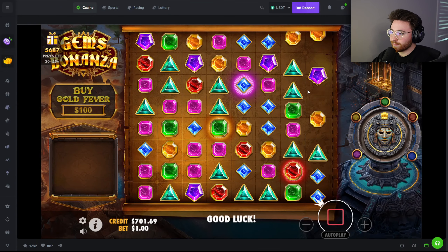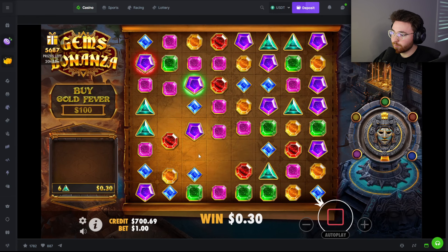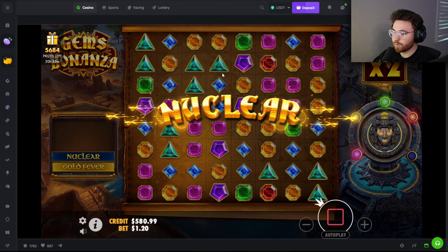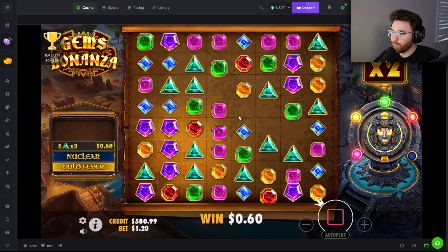What is going on guys, welcome back to another video. We are on Gems Bonanza, one of my favorite slots. We've been having some rough sessions recently on slots for the most part. I'm hoping today's will be a little bit different. Let's start off with a $120 buy and I think we might go for some spin-ins as well today because I do love the good old Gems Bonanza spin-ins. Starting off with a tumble, it's always nice.